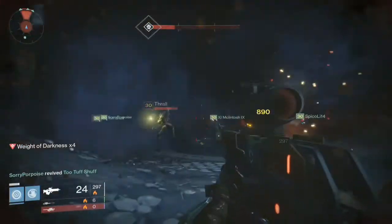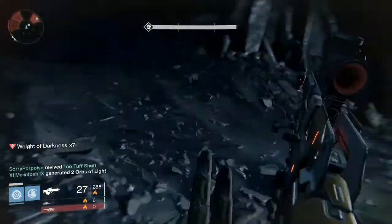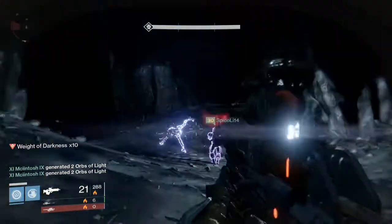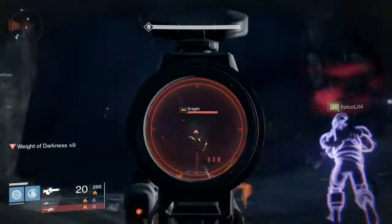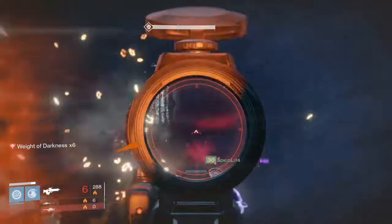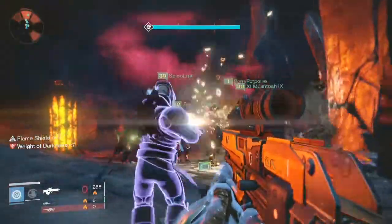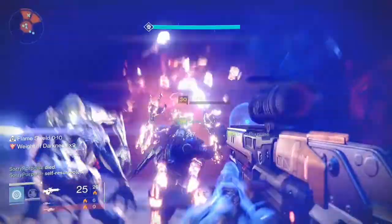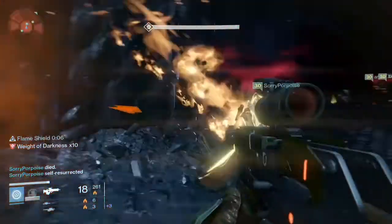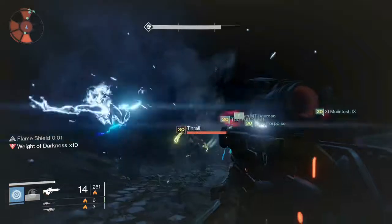The best way to do this whole section is to stay super tight with your team. Call out those blue guys and kill them early. Then sprint from light to light, decreasing that Weight of Darkness so you can sprint to the next one faster. I might do a more advanced video on the pattern of these lights and directions — maybe a little map of how to get through it effectively so you can see just how many lights there are.